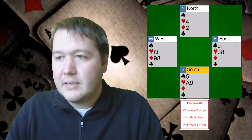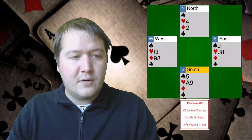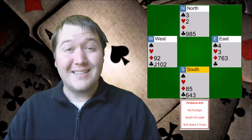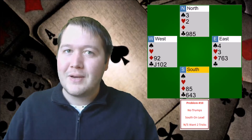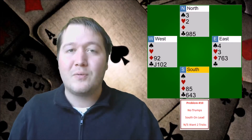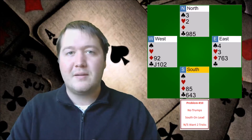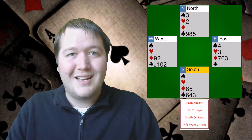A nice hand here where we get to squeeze both players. Hope you enjoyed problem number nine. Now for problem number ten: you're in no trumps, South is on lead, and this time you only want two of the five tricks. So unlike the last one where you wanted them all, this time it's a battle of the little cards and we want to try and take two of the five tricks on any defense. Pause the video now, try and work it out — if you get the answer, post it in the comments below. Thanks for watching and we'll see you next time. Bye for now.